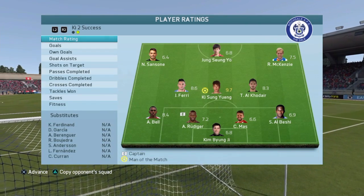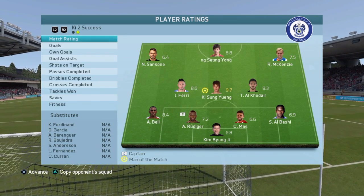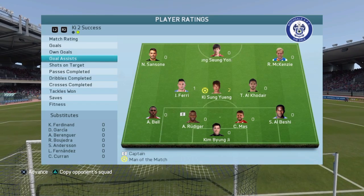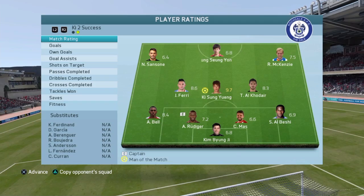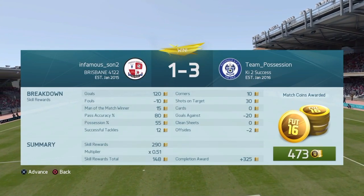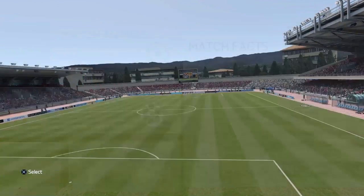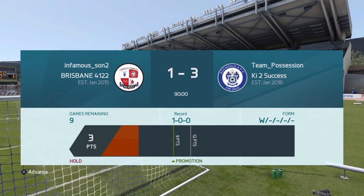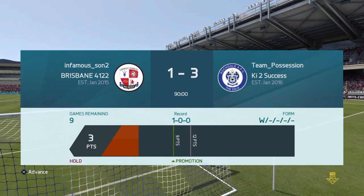Key Song Young gets 9.7 rating - amazing. Fairy played well apparently. Our right back was absolutely horrendous. Key gets 2 assists and 1 goal - he was involved in every single goal. We get some coins through that, and now that secures us 3 points in the first division. This is going well so far. Let's get into the next match.